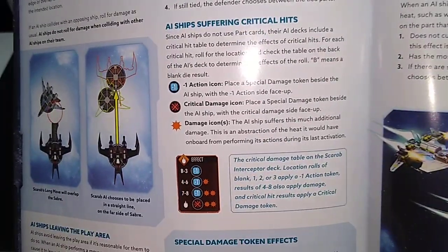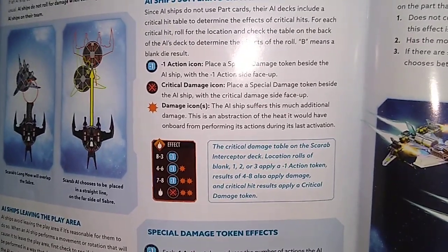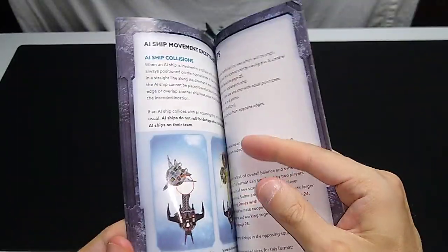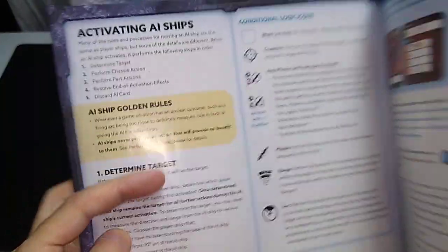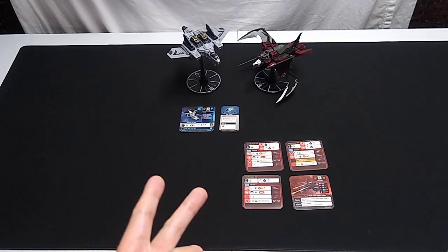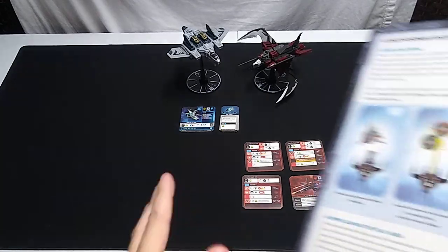Special damage token effects. Each negative one action token reduces the number of actions the AI ship performs the next time it activates. If an AI ship gains one during its activation — for example, due to a collision — apply its effect immediately. At the end of the AI ship's activation, remove all these tokens. The activation is chassis and parts. So if a critical hit causes you to lose one action, and this particular card has three actions normally, you'd only be able to perform two actions that round, and then once you got to your end of action phase, you'd remove the negative icon.